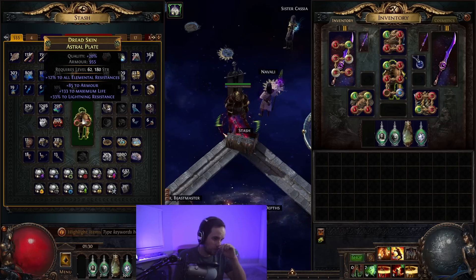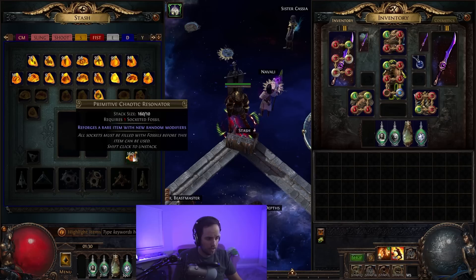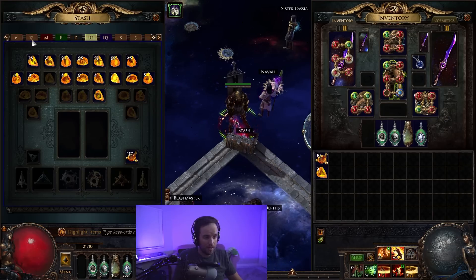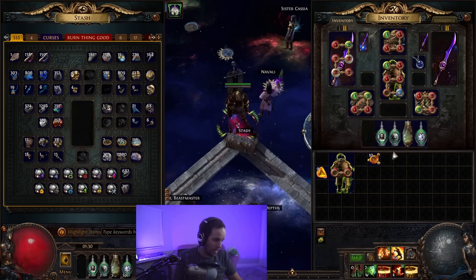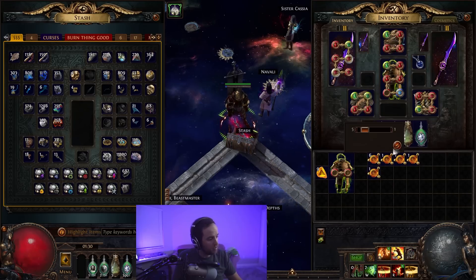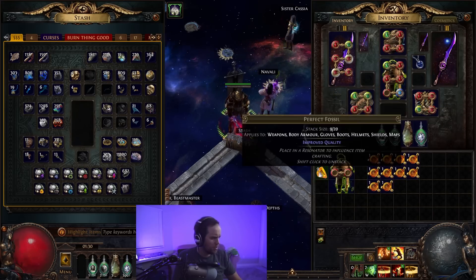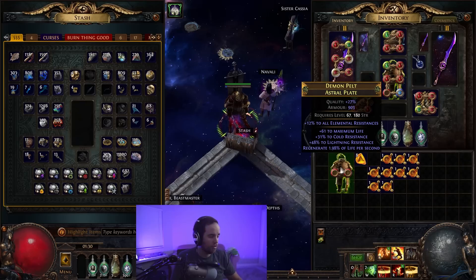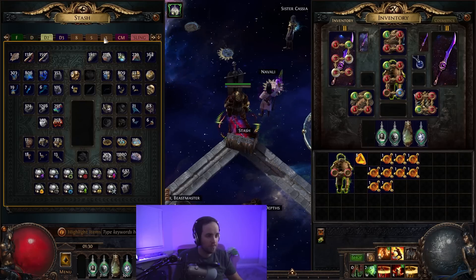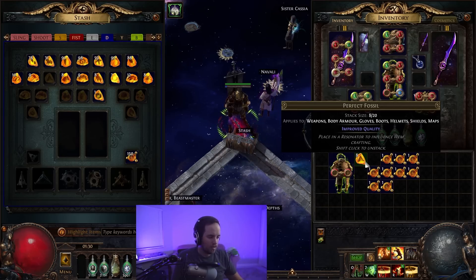The second thing we need to do is get this chess piece to as high a quality as we possibly can so that we can six socket and then six link it. The way we do that is through two things. First we're going to need to get some resonators and some perfect fossils. Let's hope that nine ends up being enough. We're not going to use them all right away because chances are maybe I'll get it early. Oh wow, I actually got high enough on the first one — that was a little lucky, it's normally not that lucky. The idea is you use the perfect fossil to get up to 30% quality; I generally take anything 27 or higher.